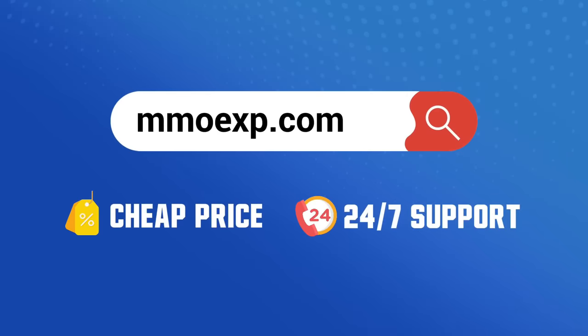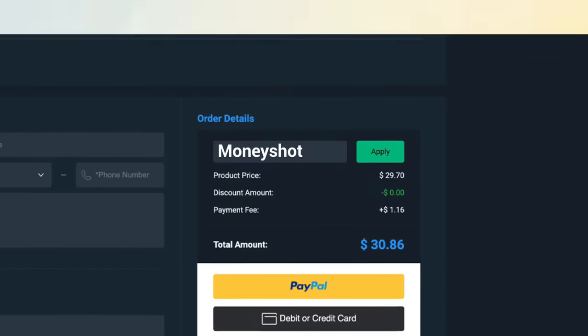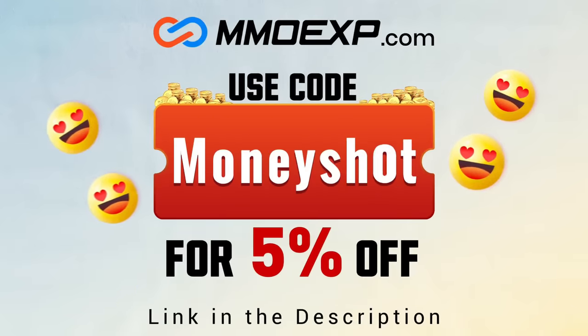If you guys are looking for fast, cheap, reliable coins for your College Football 25 team, check out my coin sponsors at mml xp and use discount code 'money shot' for five percent off your order - link in the description below.